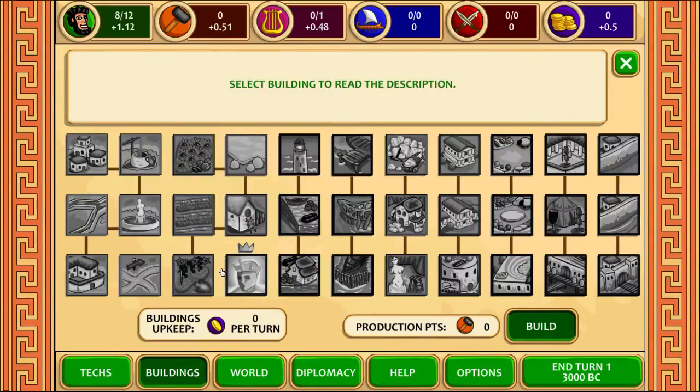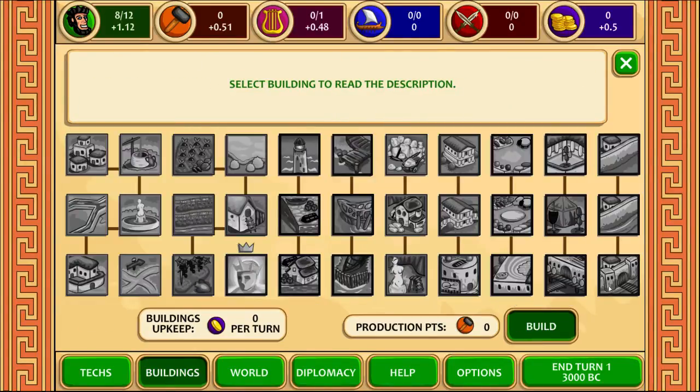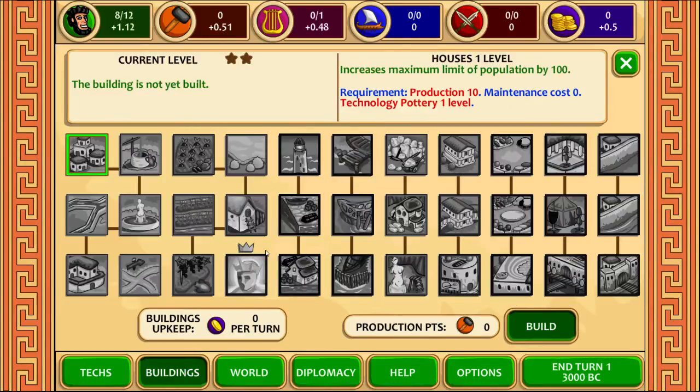And these are the buildings you can get by unlocking tech. There's a lot of buildings. These usually increase population limit, increase lots of different limits, and allow you to produce different things. And same as the technology, there are 2 tiers on these. So you first build basically everything, and then you build them again.